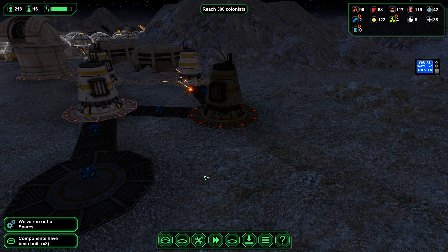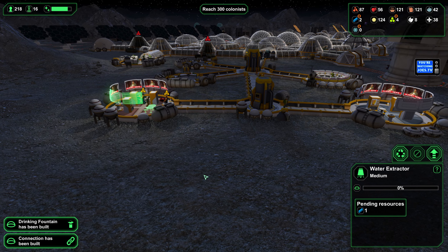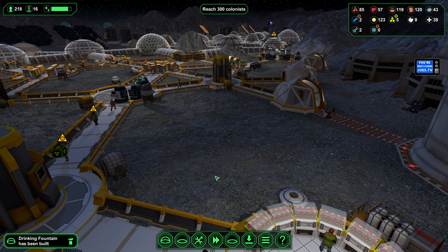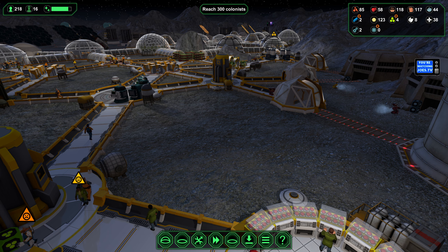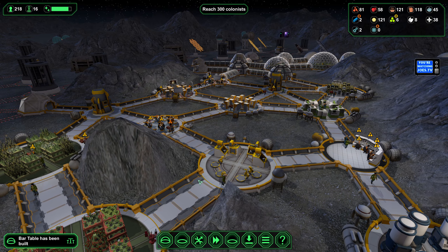We have another water extractor up — this should take care of our water problem. Just in case, I plan to put up another one, because I know it will continue to be an issue as we add more people to the base. More colonists equals more people using water fountains equals the need for more water, so might as well get ahead of the problem if we can.